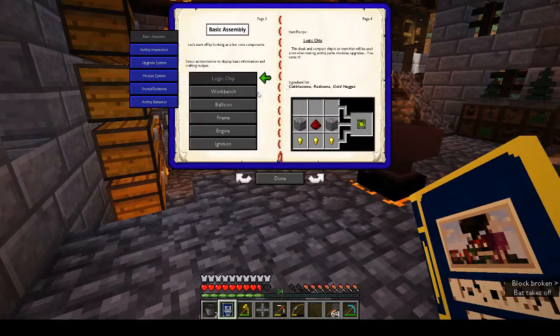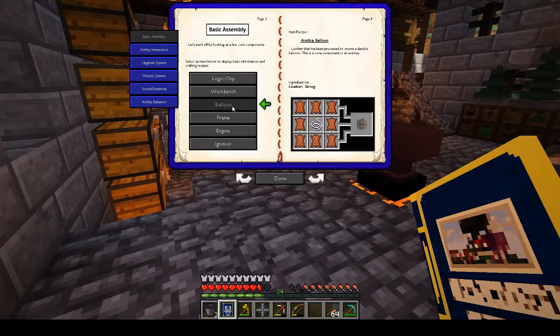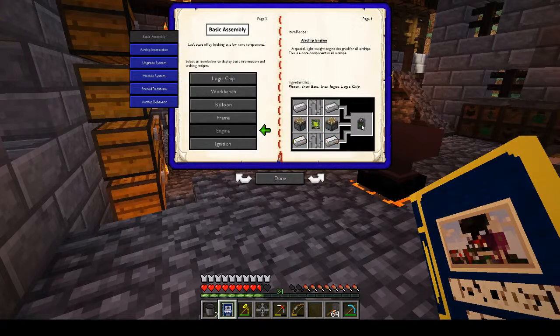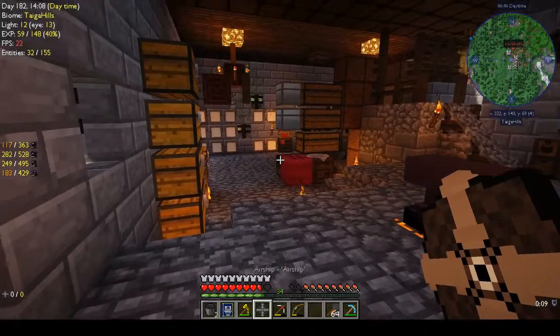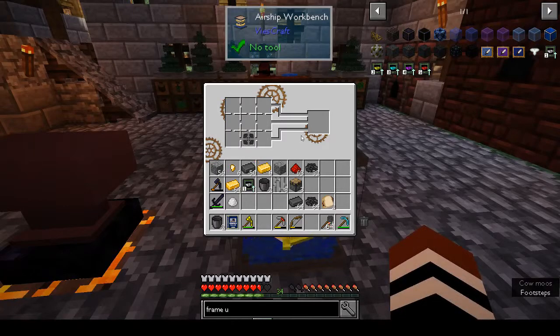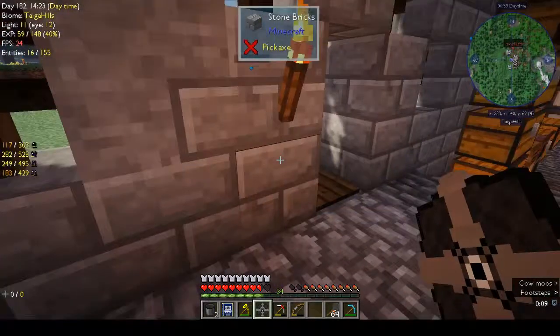Basic assembly looks good. Now for airship interaction - it says to have the engine. Yes we did make the engine. Now we have this thing - if I put this in here, do we take this outside and do something with it? Let's go.